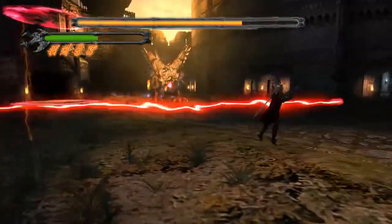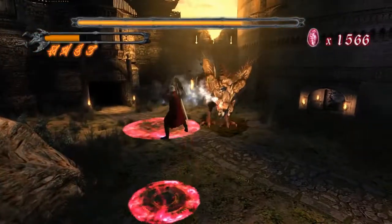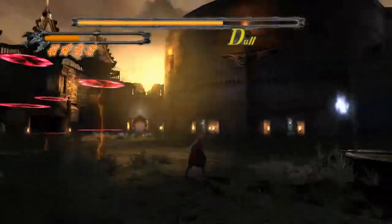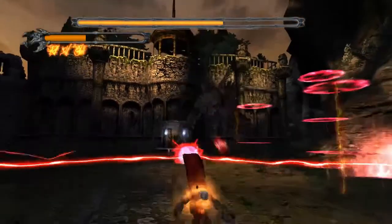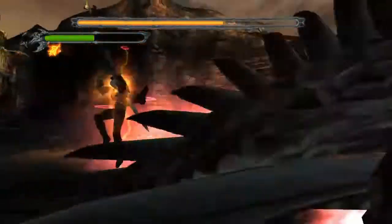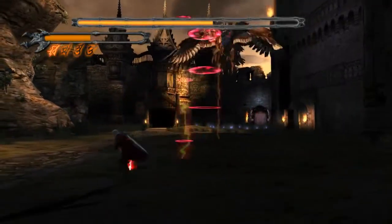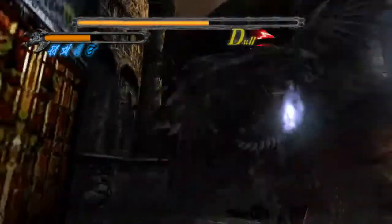Those are platforms you can jump up on — those red things — to change the elevation. But they don't last forever. This is part of his deal. Double trigger — get some health back. You notice that you don't run as fast as you did when you had Alastor, so just be aware. I wonder if I want to switch back. That was the change — the blue and the orange are the two indicators of which one's which.